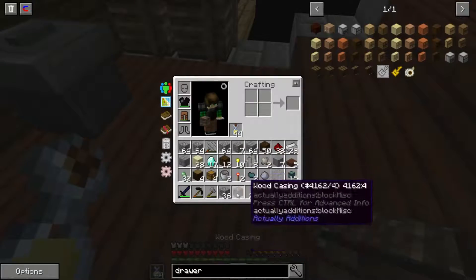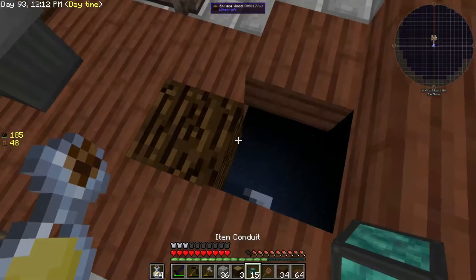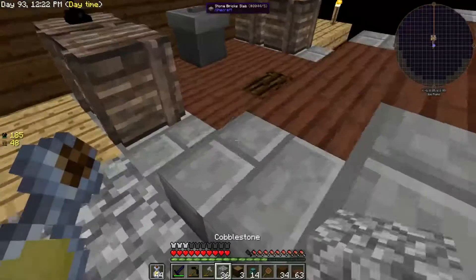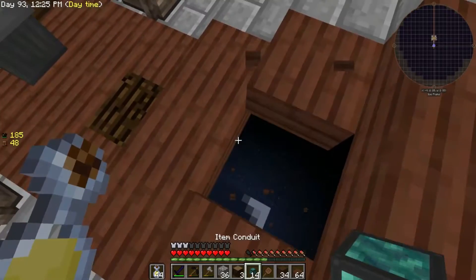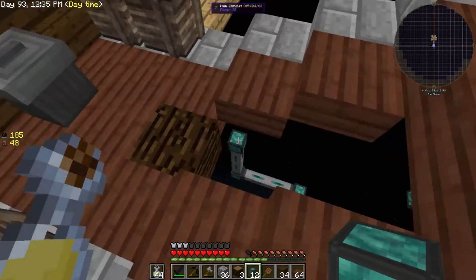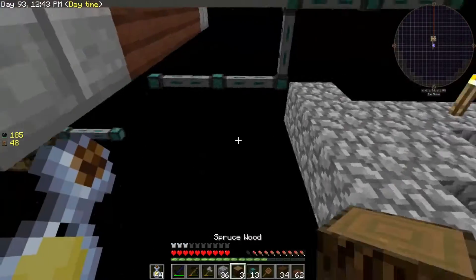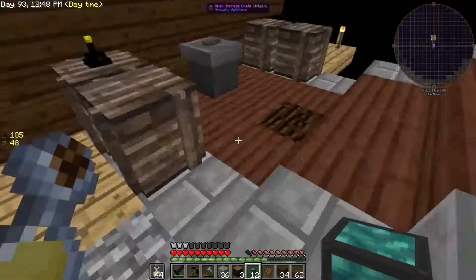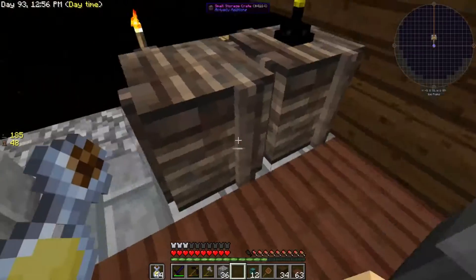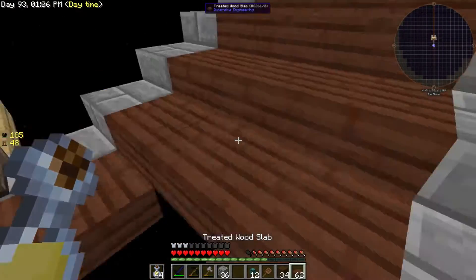Put in a temporary block — which is going to be the storage crate — so I can put a conduit right here. Put a slab above it, then I can probably reach that conduit. Let's do this and break this again. Conduit here, and this, and like that. Then I'll put the storage crate there. I haven't configured drawers for anything yet, so that would be a bad idea. Let's do this for now.